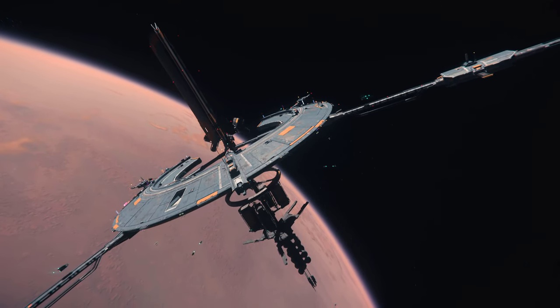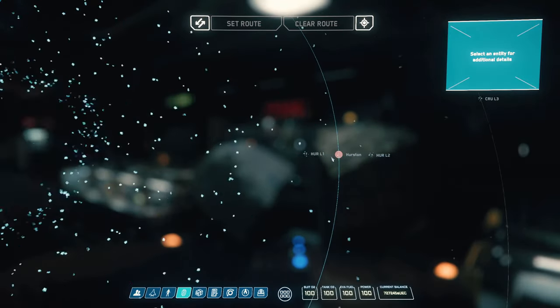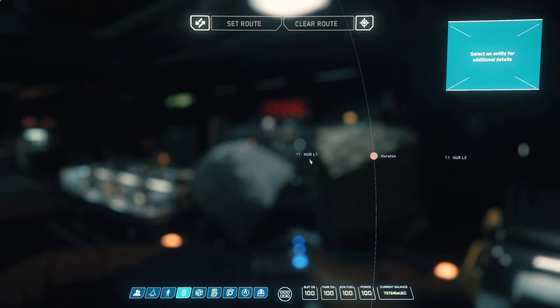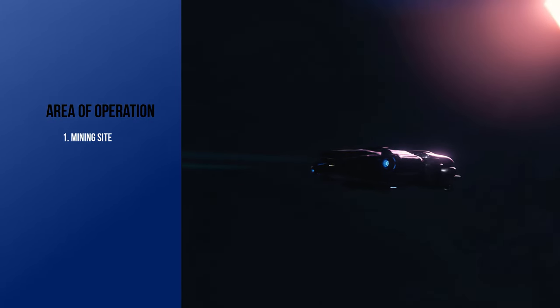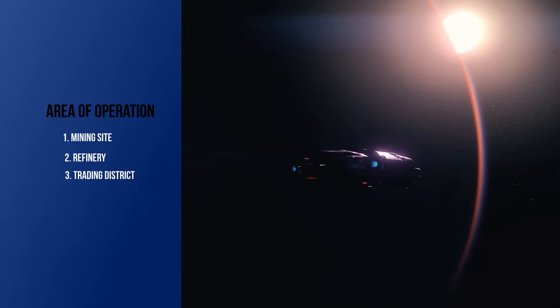In this tutorial we're located at Everest Harbor in orbit of Hurston, so we'll head over to Hurston L1. A quick tip: when you start mining, I recommend you pick a location whereby you have quick access to a mining site, a refinery deck, and a place to sell the refined ore.